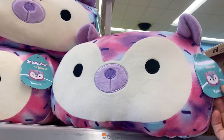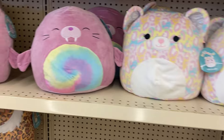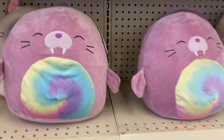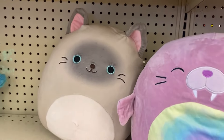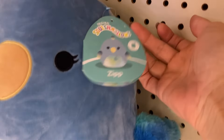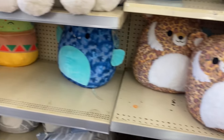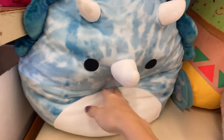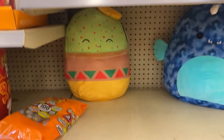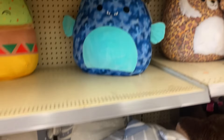I found some stackables — these ones, and there's one named Yasmina or something. Some cheetahs, some walruses, and also this cat with really blue eyes, and this bird named Zip — I've never seen that one before. I also found a cheetah one. I wish there was a cheeto squishmallow, that would be so funny, but it would probably be really ugly. There was more of the guacamole squishmallow too, and that was pretty much all they had.